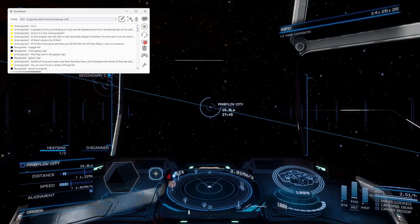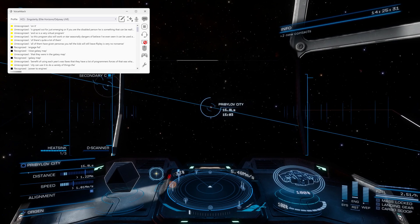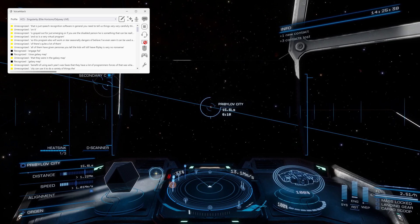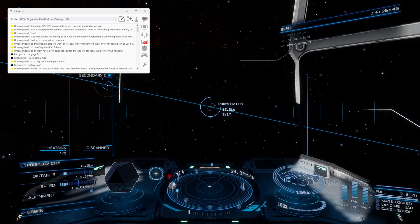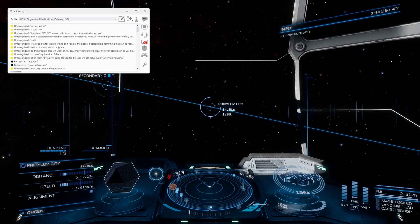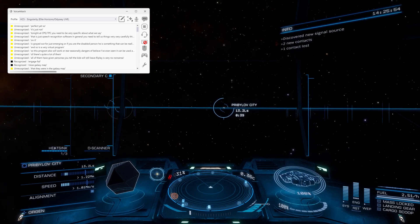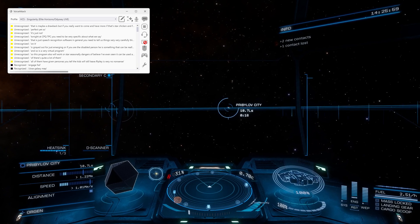That is just speech recognition software in general. You need to tell it things very carefully — think of talking to Siri, the Google Assistant, or ChatGPT. You need to be very specific about what you say and how you say it. It's just not perfect yet. That is maybe a drawback, but if you really want that Starship Commander fantasy or want to spend more time with your hands on your HOTAS and not messing around with keybinds or multiple thumb-switch multipliers.